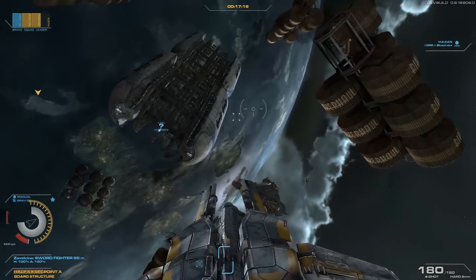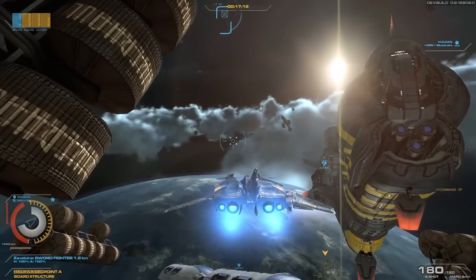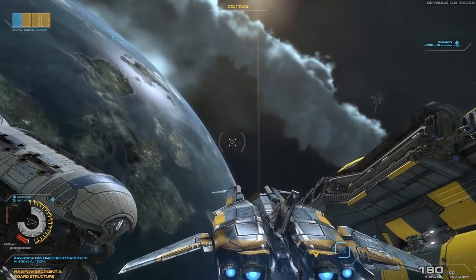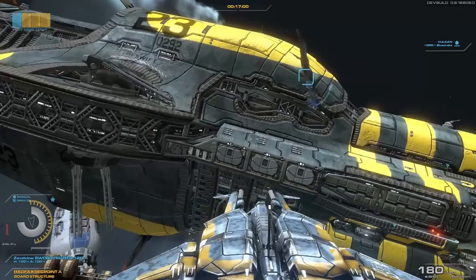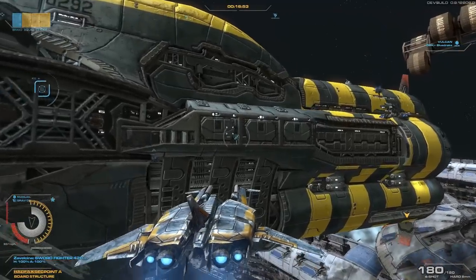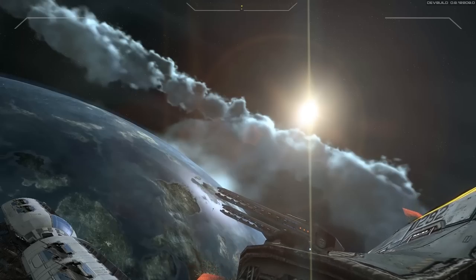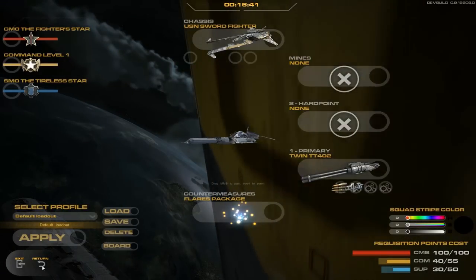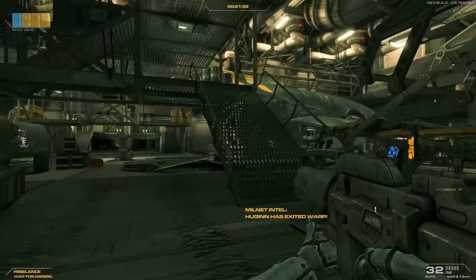Okay, I'll redock on the ship and go from there. Refresh my memory — how do you redock? You fly up to the battleship and it should flip on. We're going to get out. Alright, I'm back on board. Which dropship are we taking? One on your right. Alright, I'm on board.